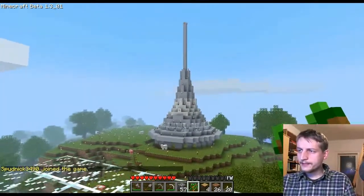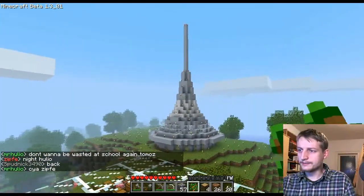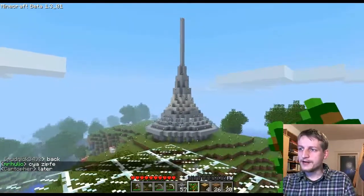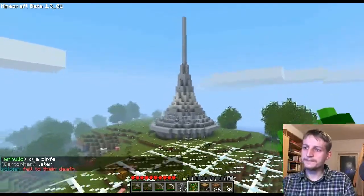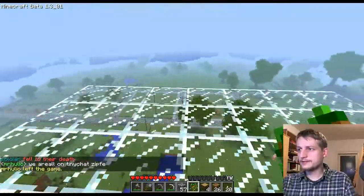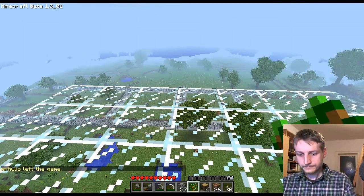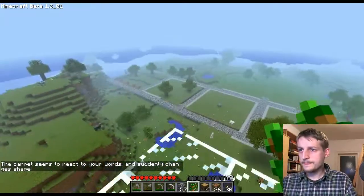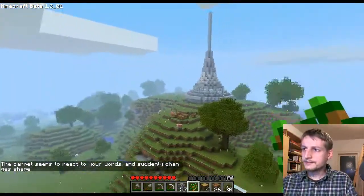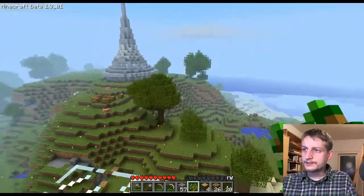It is a replica of a real-life structure — I won't tell you which one, so see if you can figure out what is built here on top of a hill near the new spawn town, which is being planned right now by Death Bagel. This will be one of the hallmarks of the new spawn town. It's not yet completely ready; it needs a road and we need to reshape the hill it stands on.